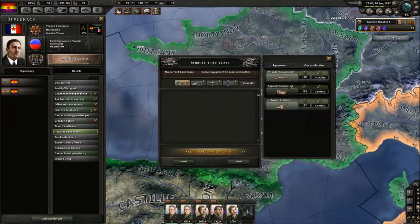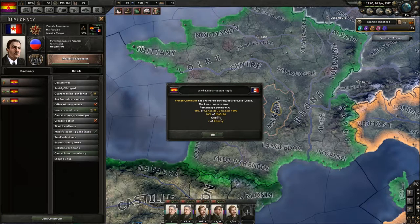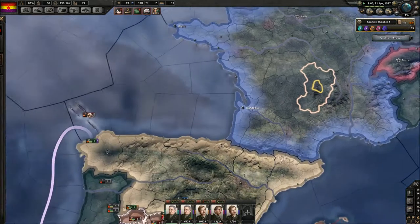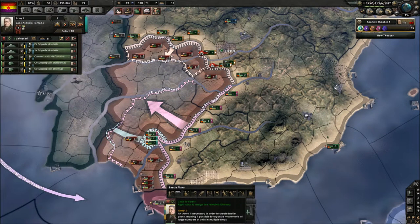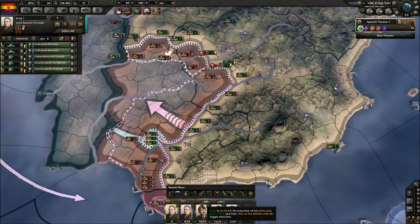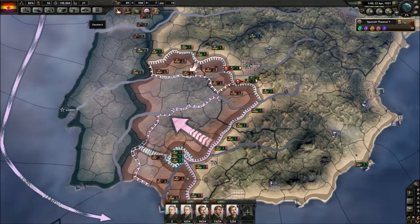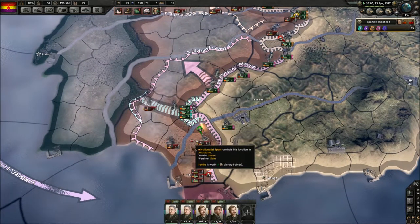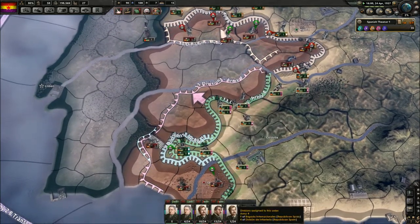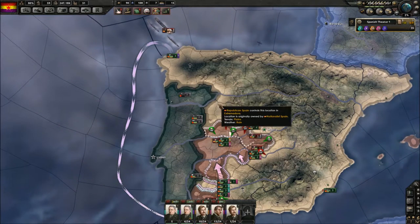We're also gonna request some lend-lease because we need it. We're gonna get some artillery and some infantry equipment, so that's nice. Everyone is in position, so let's do this — let's push on. I wanna make sure that everyone is as aggressive as they can be, to make sure we take this area mainly. And now as this front is secure — are you going? You are not going.